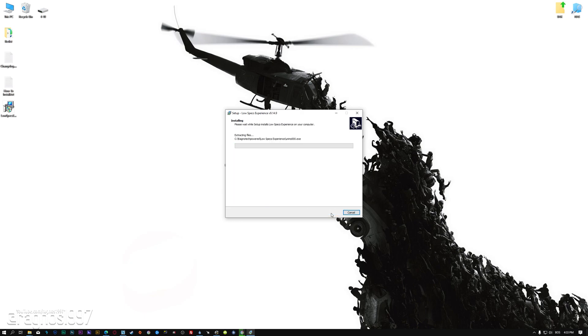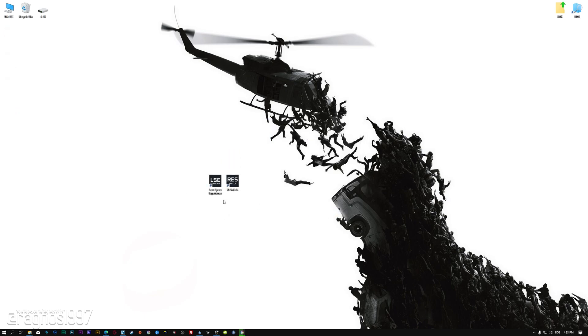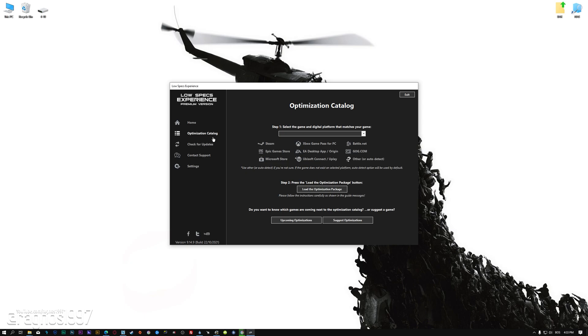First of all, start the installation process for the Low Specs Experience. Once it's done, start it from the newly created desktop shortcut and select the optimization catalog. From the top of the menu, select the applicable digital platform, and then select World War Z from this drop-down menu. Once that is done, press load the optimization package.